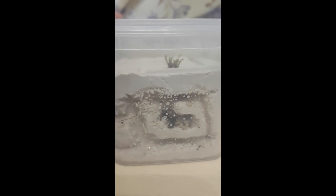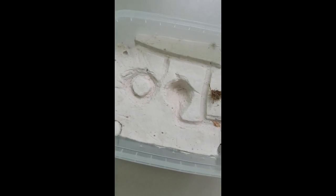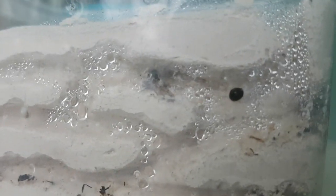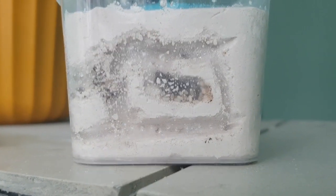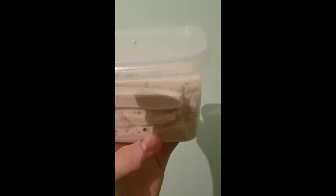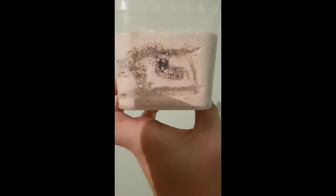Sadly, I don't have videos of the very first steps of the colony evolving, but as you can see I made them quite a pleasant nest out of Ytong. They were inhabiting there up to the size you saw at the very beginning of the video. The problem is they started storing rubbish in their nest and mold started growing, so I had to evacuate them into the test tube you saw at the beginning.